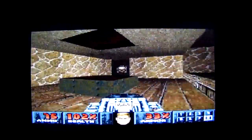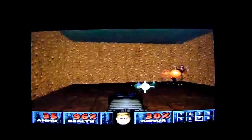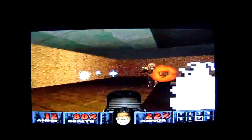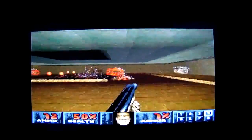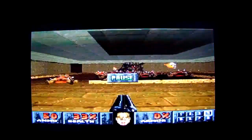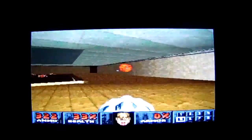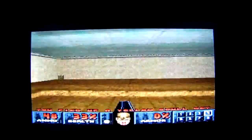I think we might need the BFG 9000 for this. Completely wasted my ammo! Oh no, not this again — Pain Elementals! Get rid of the imps first, and then try to get rid of those Pain Elementals! I cannot believe I've wasted my plasma ammo again. I need to get out of here, very quickly! Finally, that's the last we'll be seeing of the Pain Elementals for now!